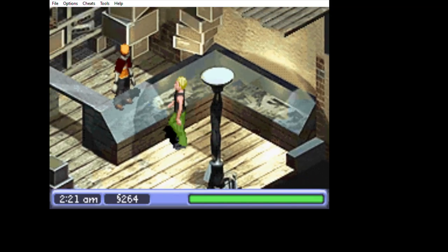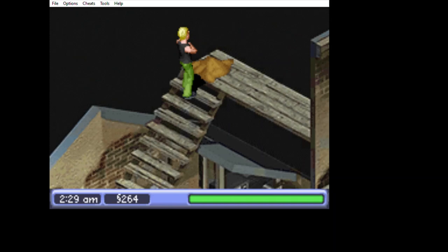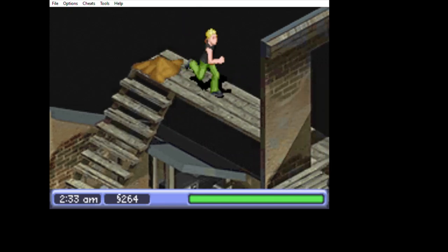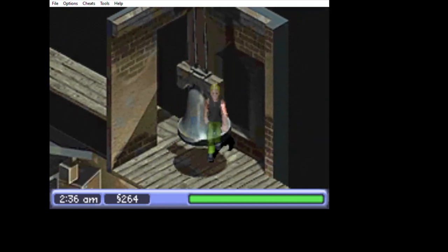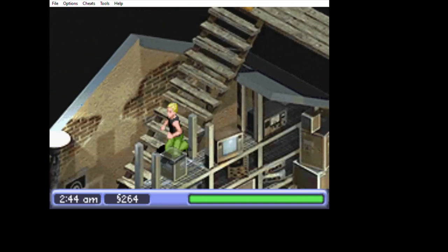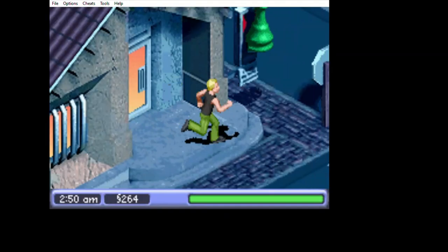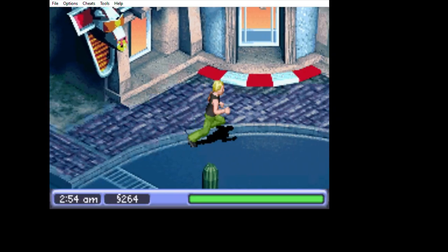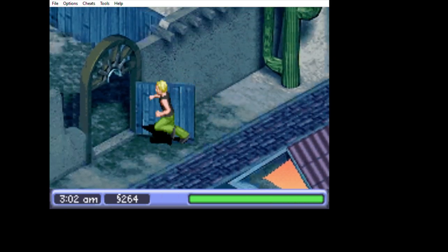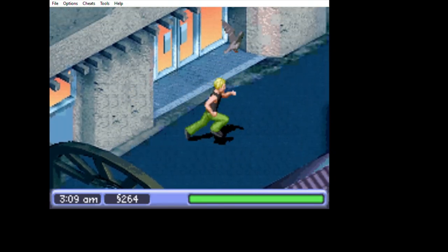Here's the first sand pile to investigate. This bridge leads into the desert area of the town. So this place is called Strangetown, which as I mentioned in the previous video, I believe is the inspiration for Strangerville in The Sims 4, because they both have the name Strangetown and they're both in the desert.